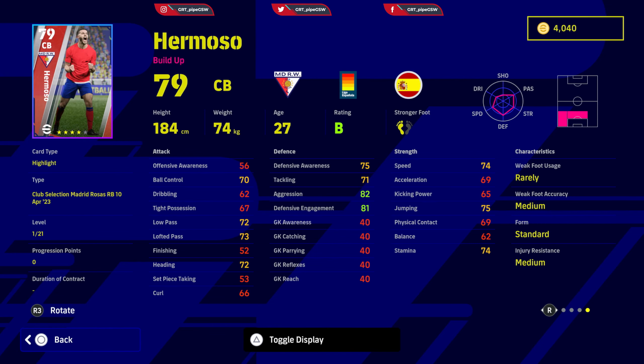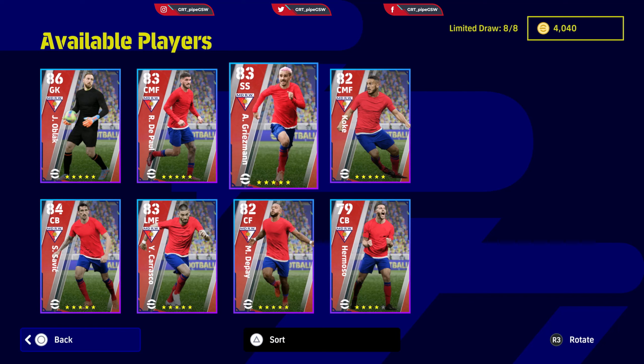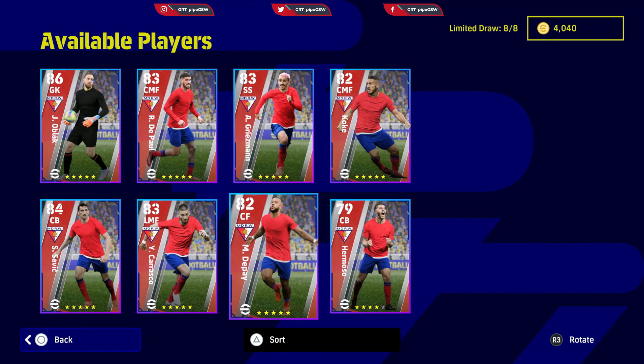Overall from this pack, must-haves in order are: Oblak, then Savic, then Griezmann, then De Paul, Depay, Carrasco, Koke and Hermoso. That is how I would level them, considering their strengths and weaknesses across the pitch.